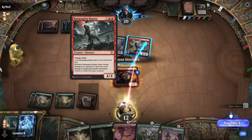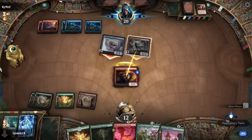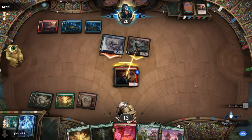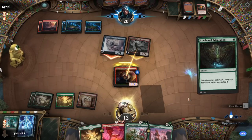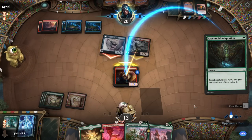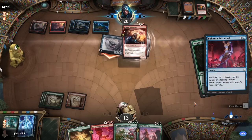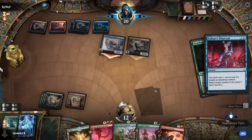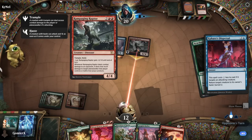A 3/2 body on the ground doesn't impact this board at all — they don't need to spend removal until I attempt a combat trick, then they can respond by blowing up my creature. Because Raptor has trample, blocking first then using the trick doesn't protect me — if they cast removal in response to Adaptation, I take all the damage anyway. They play Dispersal, which shows this is a very good sealed pool from our opponent — two premium pieces of interaction, a premium evasive creature, and a premium aggro rare. All four of those cards are ones I'd have been happy to first-pick in draft.